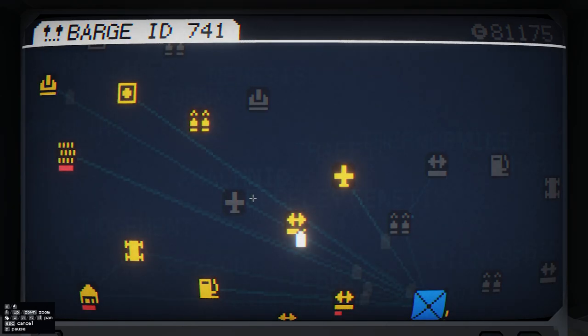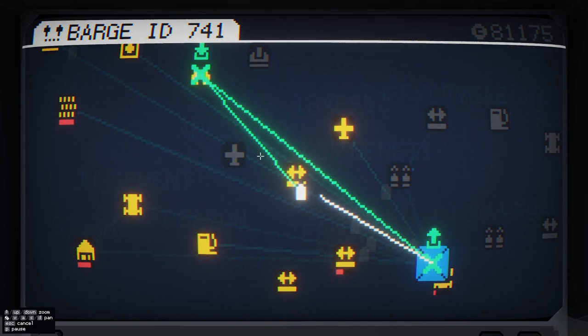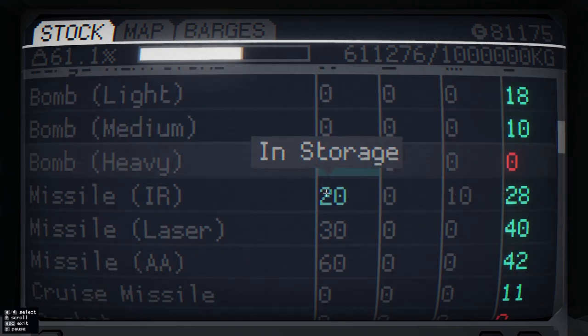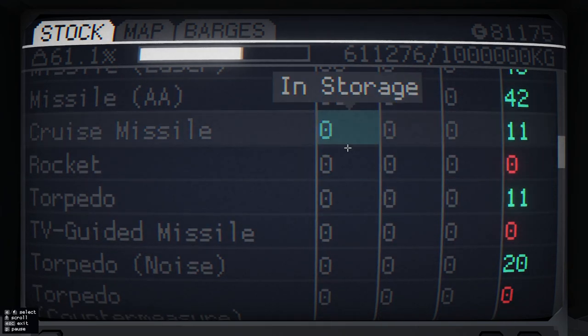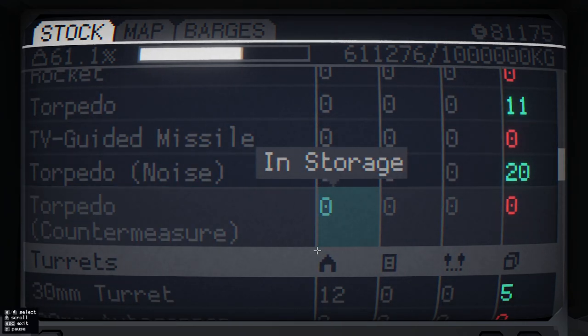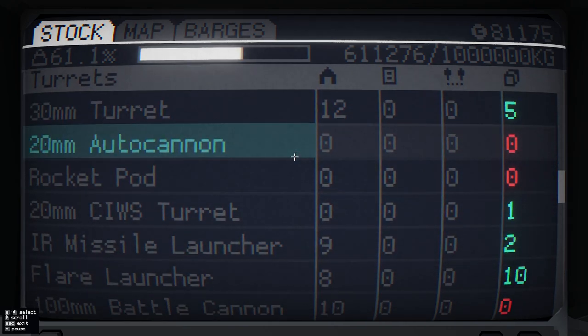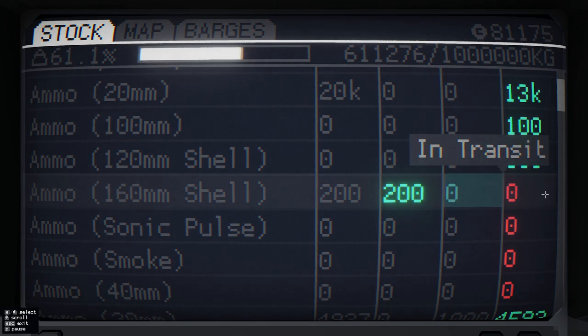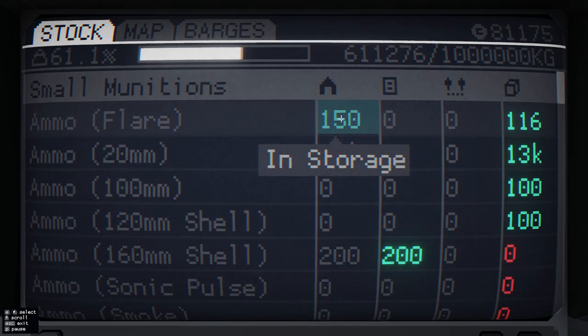Now we have a new barge — it's gonna go here, come back, loop back. We need 160. Because if I'm correct, we only have... none. We have none. So we have an ordering for those.